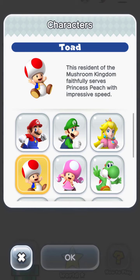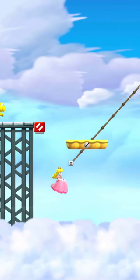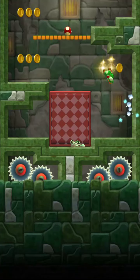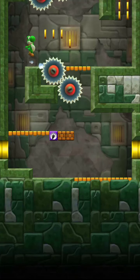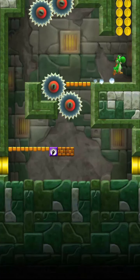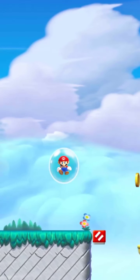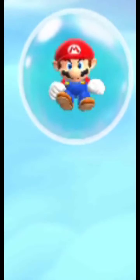Every character in the game has something they're better at than anyone else. Luigi jumps high, Peach is floaty, Toad is fast, Daisy jumps twice, Yoshi has this weird flutter jump and can jump on spikes — neither of which I found particularly useful. Toadette is cute. And Mario, as ever, is completely useless. So let's jump into it, shall we?